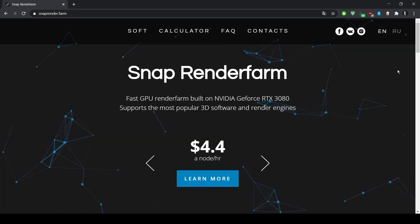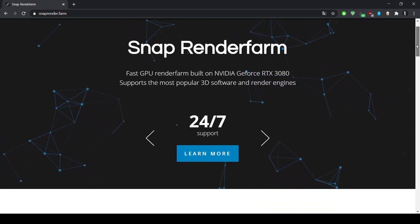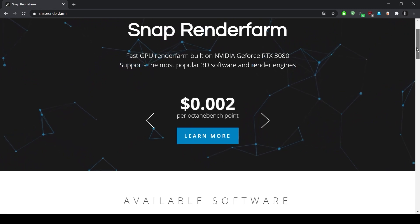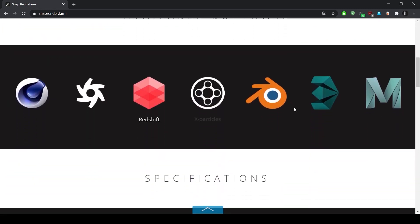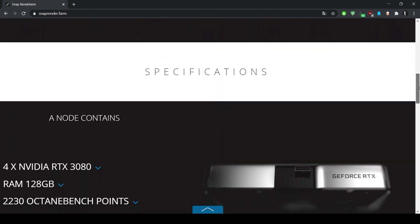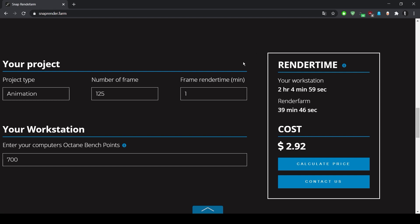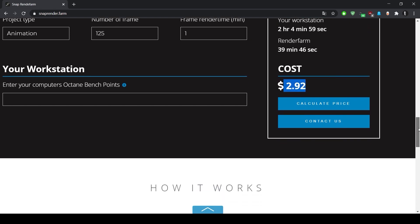This week's video is supported by SnapRenderFarm. SnapRenderFarm is a fast GPU render farm with remote access built on Nvidia GeForce RTX 3080. It supports the most popular 3D software and render engines such as Octane or Redshift. On their website you will find specifications about what a node contains, a price calculator where you can enter your Octane Benchpoint, the number of frames, the frame render time, and see how fast it will be on the render farm — really useful to avoid bad surprises.